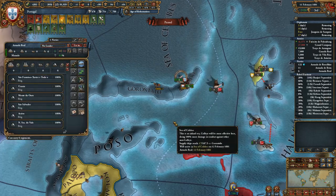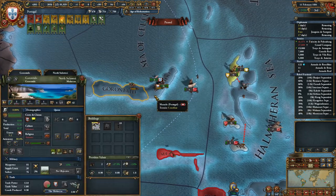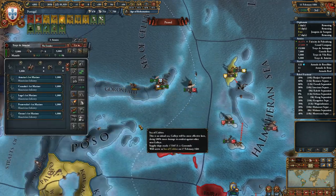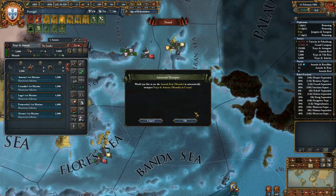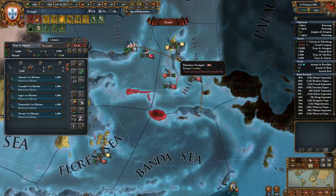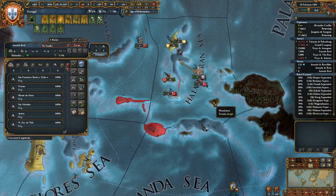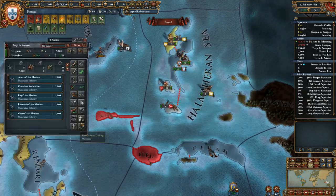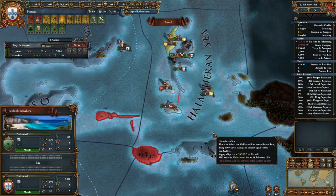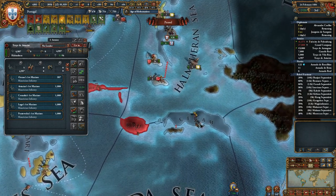Did I actually build — yes, I did actually build six ships there. Now where are our colonies? We've got one here. Do we have one here? Yes. So we'll go here first. Let's attack the natives — that should be it now.